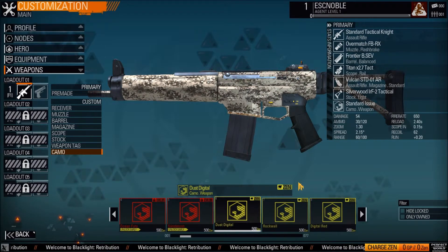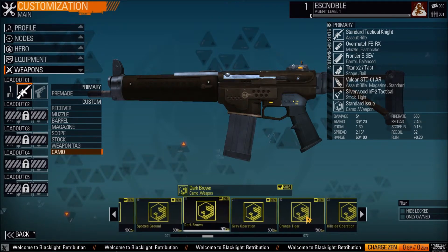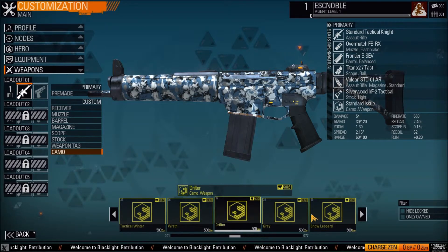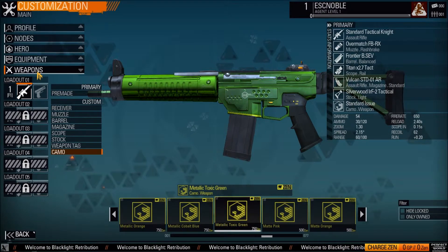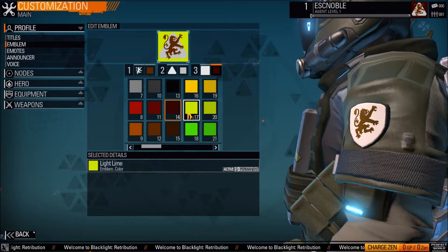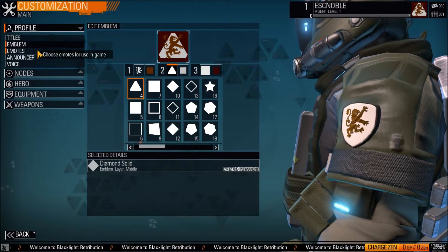Right now it looks like they're all Zen, which is the stuff you have to buy off of perfectworld.com. But I'm sure they're going to allow some kind of GP camo. As far as customization goes, there are also emblems that you can make. They have a lot of different icons for the emblems, colors, backgrounds, stuff like that. It's like if you ever played Halo — their emblem customization — except there's a lot more icons, backgrounds, and things like that, and they're more detailed.